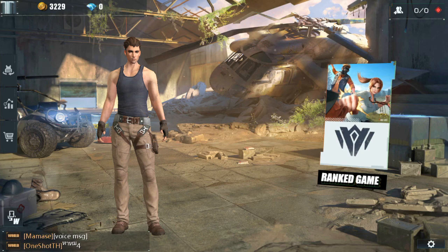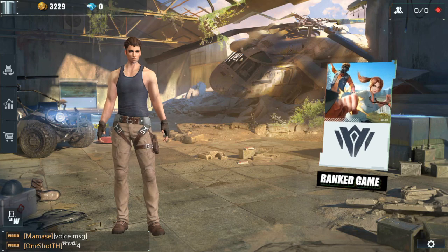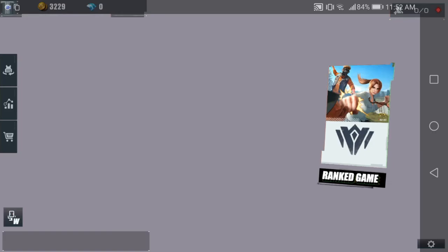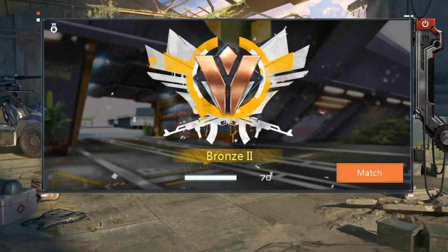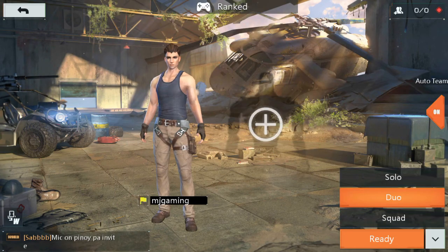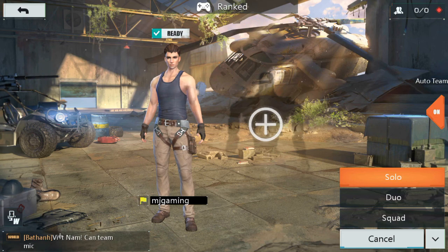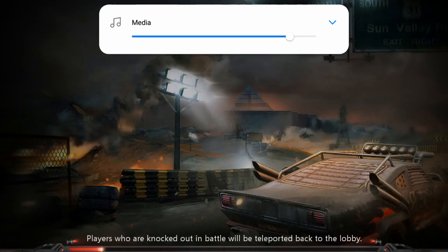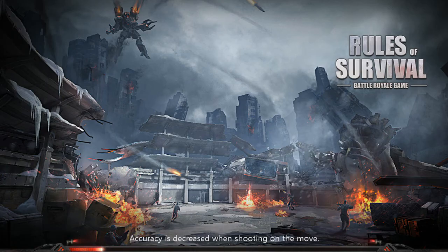If you don't already know, battle royale games are survival games where all players are dropped from some kind of aircraft, and you choose where you want to land on the map. The goal is simply to survive — you have to loot weapons and items and eliminate all players. Basically, be the last man standing.